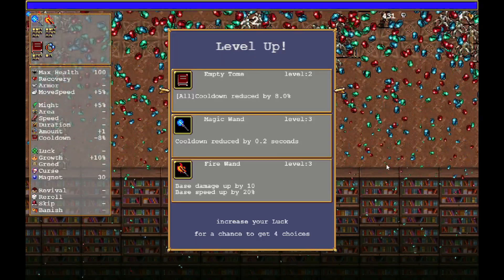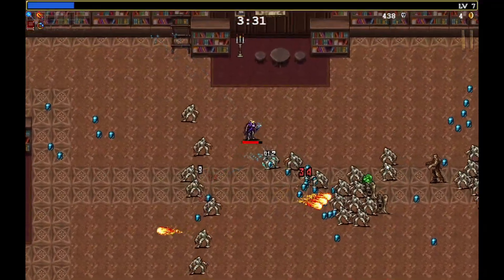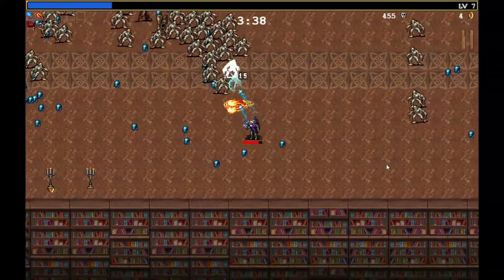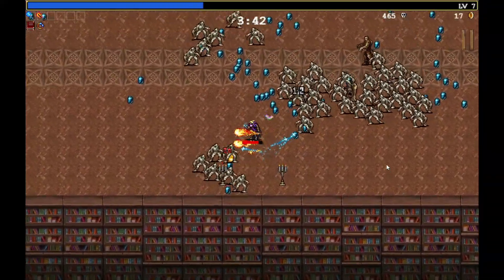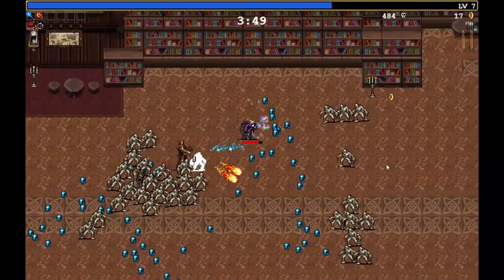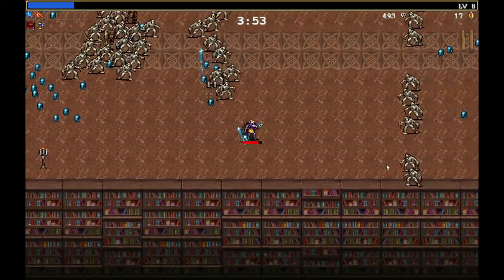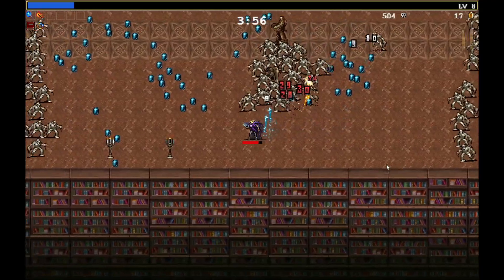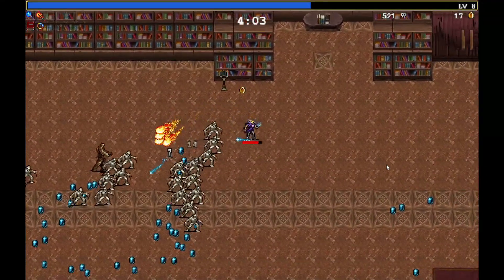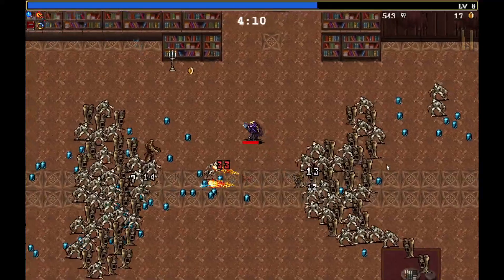Empty tome, empty tome, magic wand, fire wand. Empty tome again so we can fire even faster, keep sending those shots out there. Empty tome again, why not — rapid fire. We need some damage up soon though. You can fire as fast as you want but if you're not killing things fast enough it doesn't really matter.